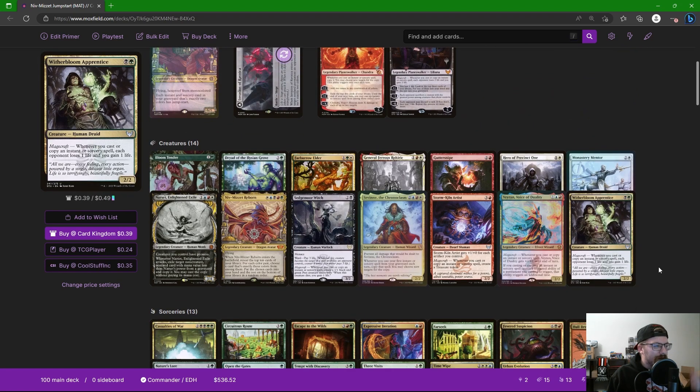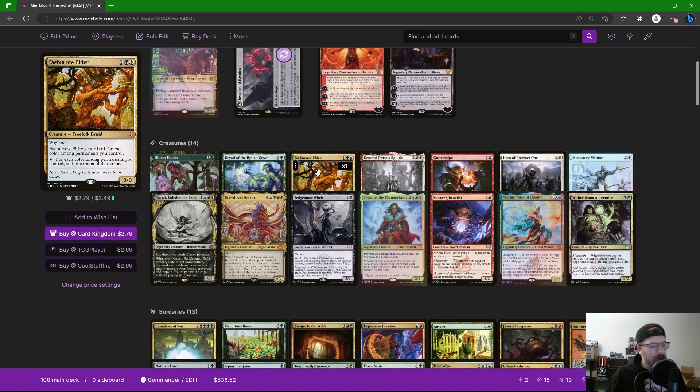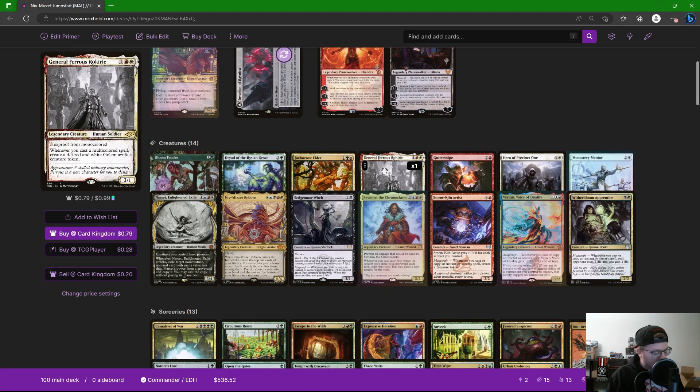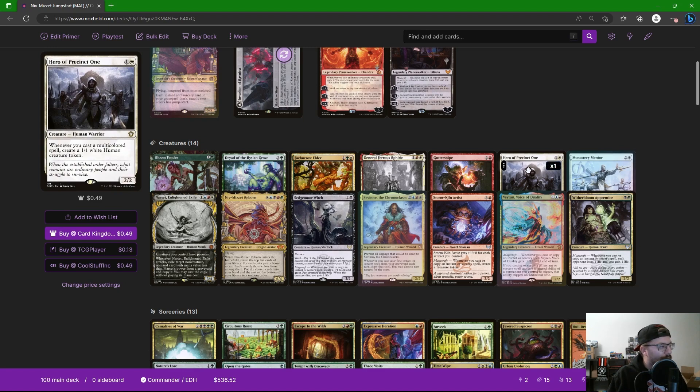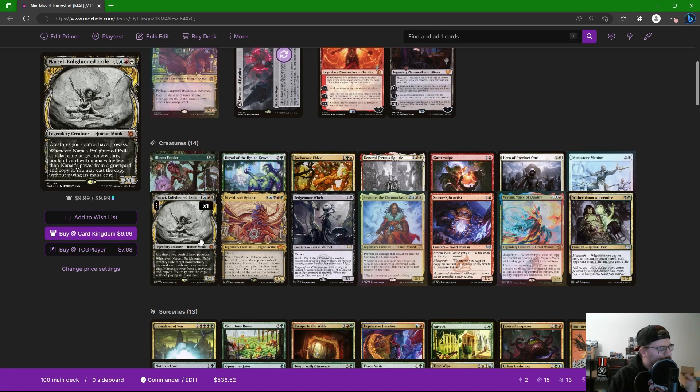Getting into creatures — we have a good mix of mana dorks that tap for more than one color. Bloom Tender: for each color among permanents you control, add a mana of that color — hopefully Niv-Mizzet is down and this taps for five mana. Faeburrow Elder does the same thing. Dryad of the Ilysian Grove lets us play an extra land and turns all our lands into every basic land type so they tap for anything. General Ferrous Rokiric: every time we cast a multicolored spell we get a Golem — we're trying to build up a board as we cast spells, so this makes a ton of sense. Guttersnipe deals damage when we cast spells. Hero of Precinct One giving us tokens, Monastery Mentor giving us Monks with prowess.